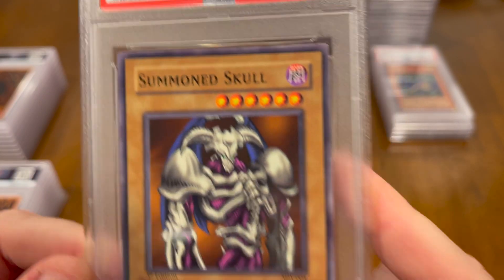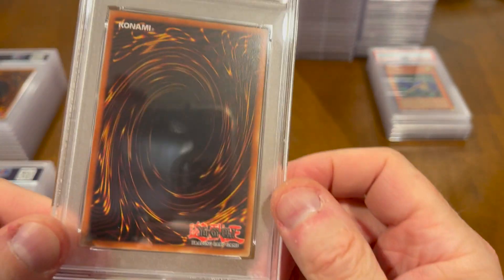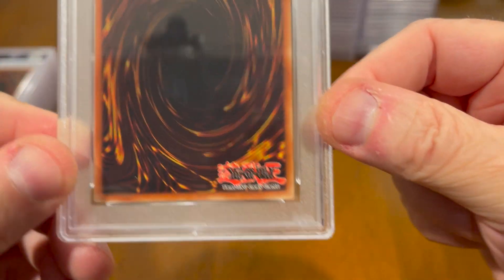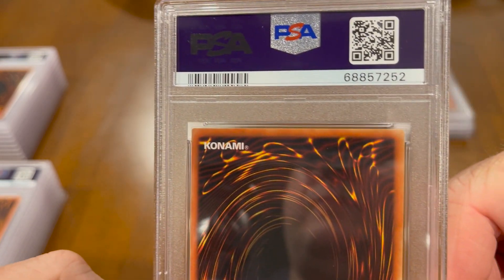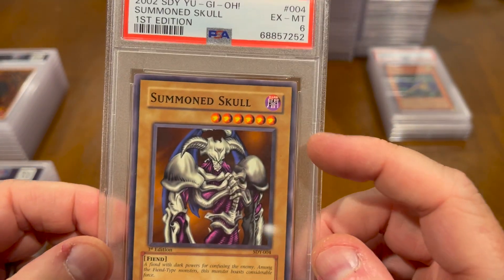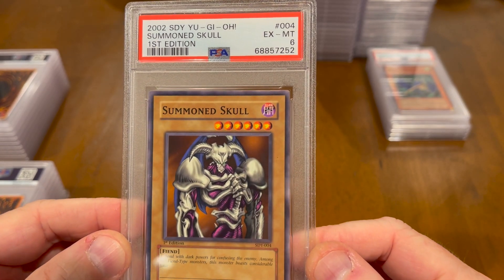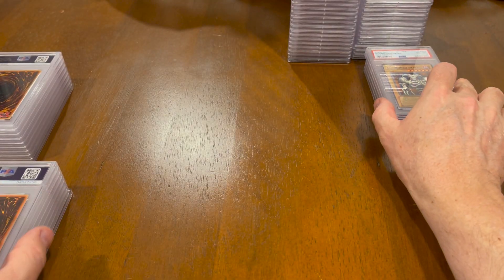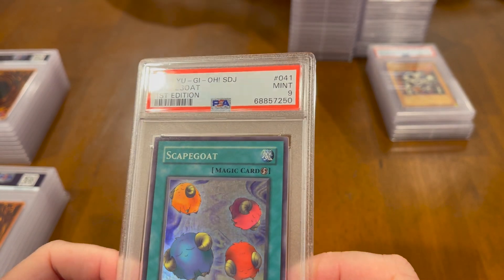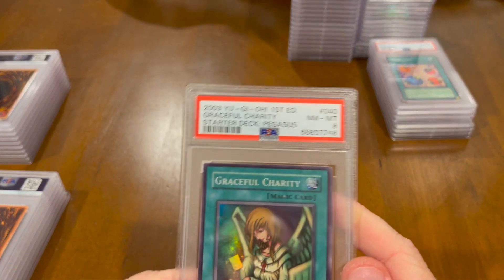I don't really know why these things are getting what they're getting. How is this a 6? What universe is a perfectly kept card a 6? Is it because they think this stuff on the edge is whitening or something? Because it's not. That's how the... disappointing. Starter Deck Joey Scapegoat — 9, First Edition.